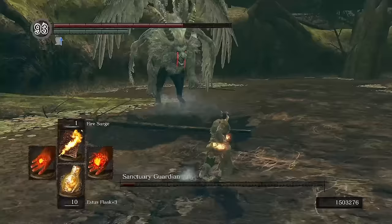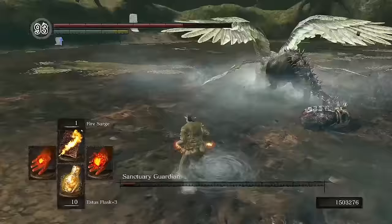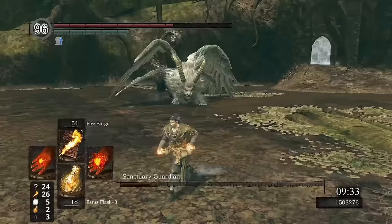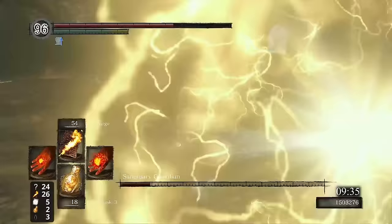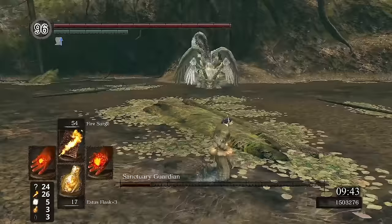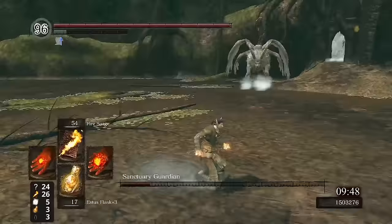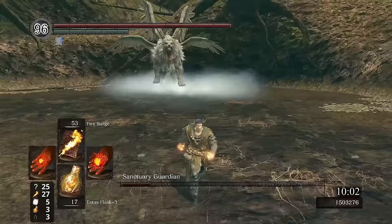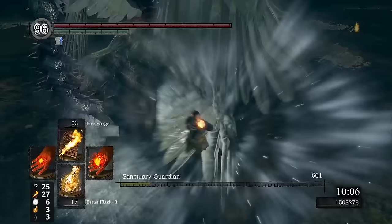Even with the 20% damage boost to our miracles with the Crown, the first attempt at Sanctuary Guardian goes pretty poorly, eventually running out of Fire Surge casts to perform the spell swap with — so tantalizingly close on that attempt. We go into the second attempt with the same exact setup. This is still going to be another long fight against one of the bosses I don't know particularly well. There are, however, plenty of opportunities to heal and to attempt spell swap. As we get to the 10 minute mark, Guardian is down to a similar amount of health as the first attempt, and we have 53 casts of Fire Surge left. This hopefully gives plenty of attempts to land the one more Wrath of God necessary, which doesn't take too long.